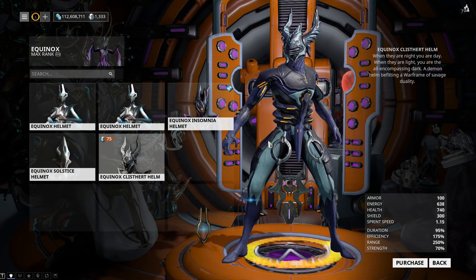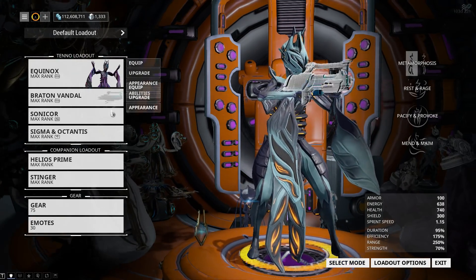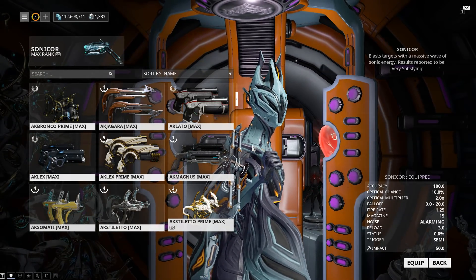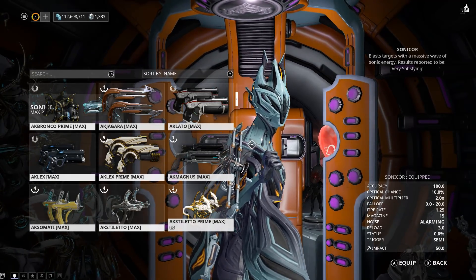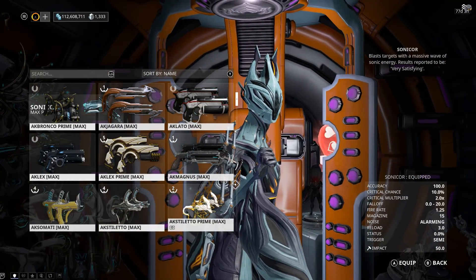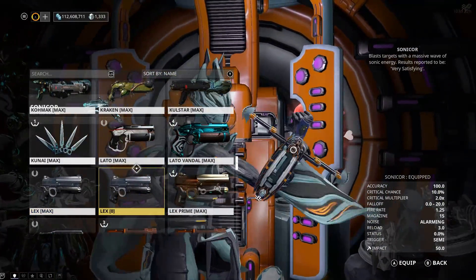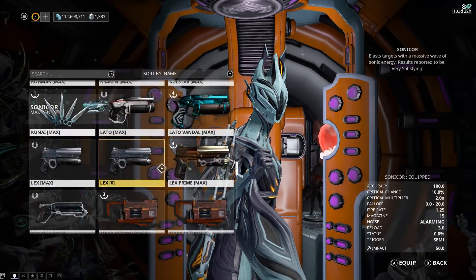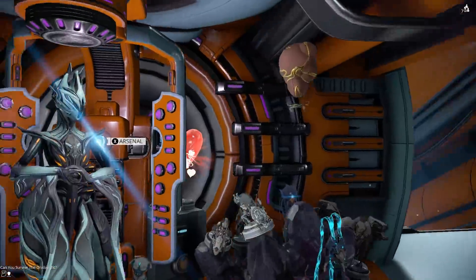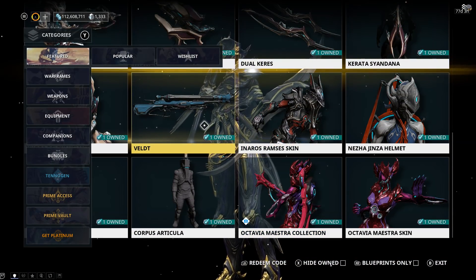There is the start of the UI change where with keyboard and mouse you have options at the bottom. This is going to go live on console eventually so you can have keyboard and mouse there. But when you touch the controller all of the options instantly change - so it detects the input device and switches the UI accordingly.